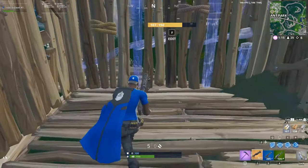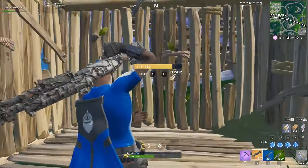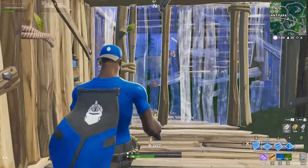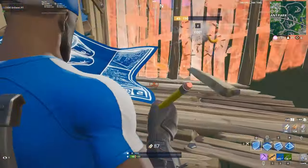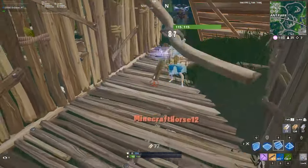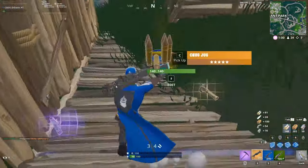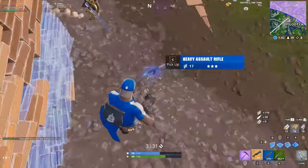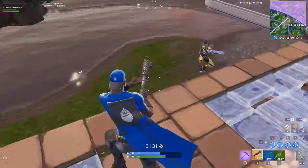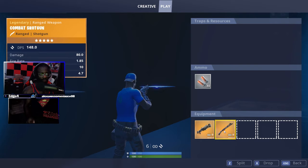With the release of the latest patch, Fortnite added a new shotgun to the game. This shotgun is the new tactical shotgun, which comes in epic and rare variants. It's an absolute beast in terms of damage per shot and comes packed with a good amount of fire rate. In this video, we're going to break down the two guns and help you determine which one you prefer for your gameplay.